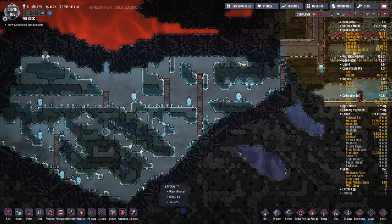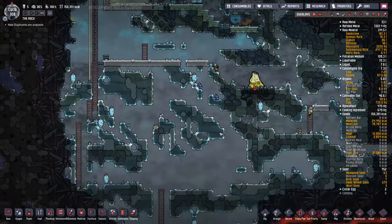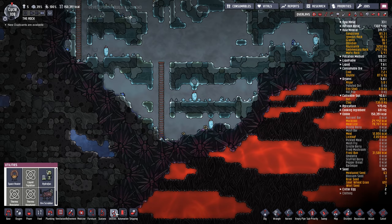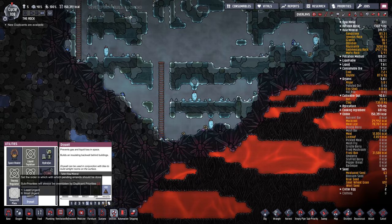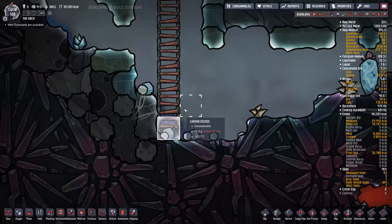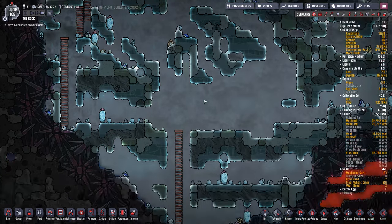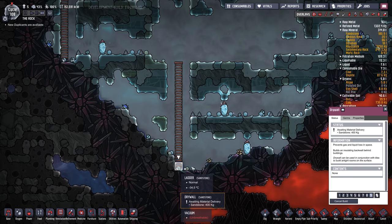We're just getting our natural food over here. Someone mentioned in the comments that there was a hole here, so I've got to fix this right away, because we're venting out atmosphere. We're just losing CO2 at the moment, but the pressure will get too low in here and that would be bad. I'm going to get that all fixed up.